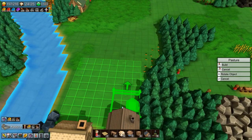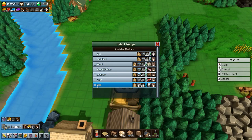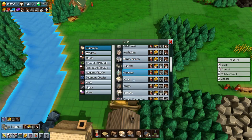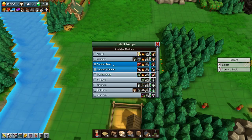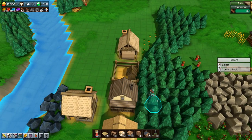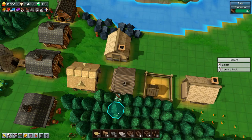We'll put the pasture down and set it to make milk, then we need a kitchen to make butter. Let's turn that around and set it to make butter. Of course we want all of this to go on conveyor belts, so let's get some of those going.